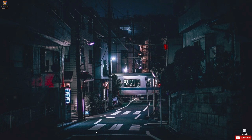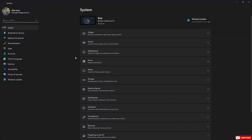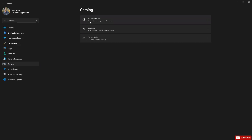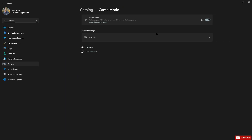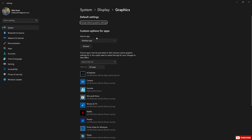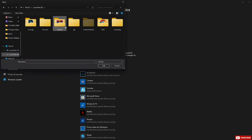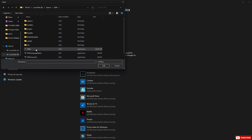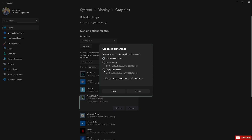Now let's clean up some stuff from Windows itself. Go to your Windows Settings. Head to Gaming and turn off Xbox Game Bar — it's useless for FiveM and just eats performance. Then turn Game Mode on; this actually helps prioritize gaming resources. Next, go to Graphic Settings, click Browse, find your GTA5.exe, and add it. After adding it, click Options and set it to High Performance. This way Windows knows to always give priority to GTA and FiveM.